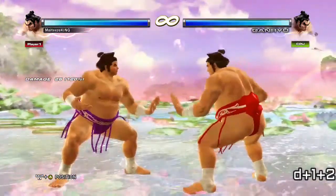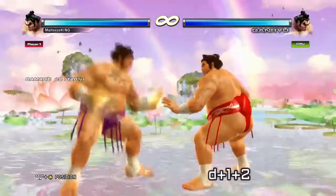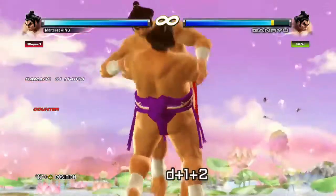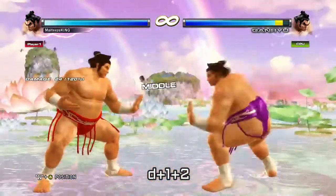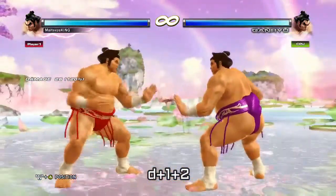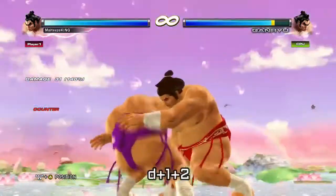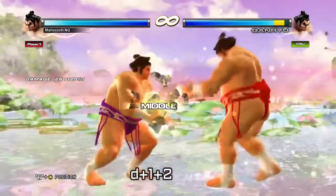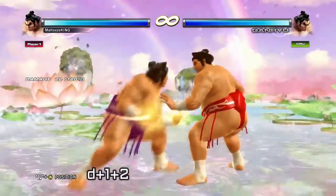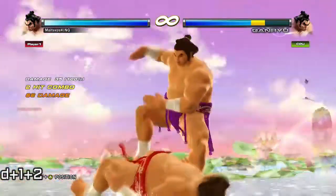Next we've got down one plus two. This move is great because it's plus one, it's a mid, and it does pretty decent damage. Most importantly, the counter-hit version goes into a grab mixup where Ganryu grabs them and you have three options: a one grab, two grab, and a one plus two. That mixup is pretty decent to get if you do get the counter hit, and even if you just get the poke, it's still decent damage.